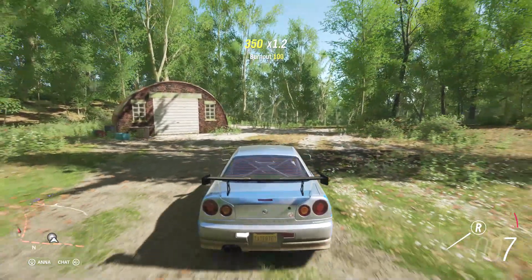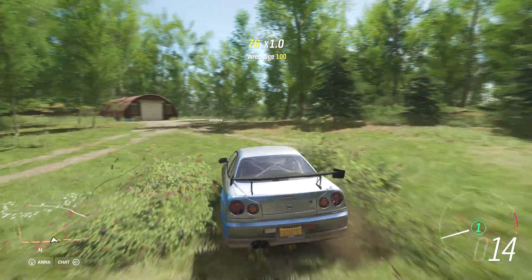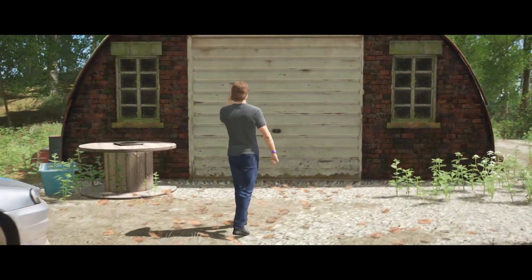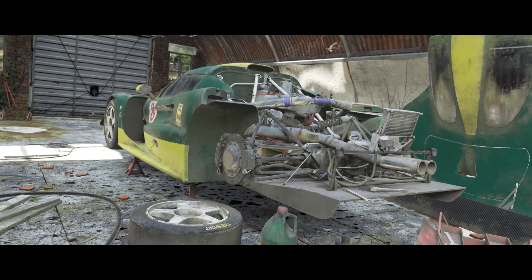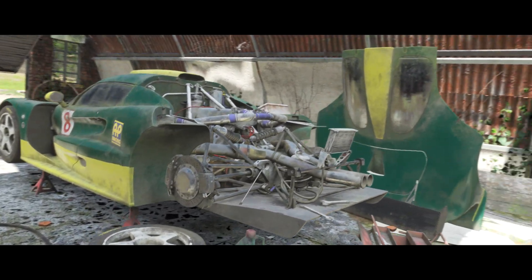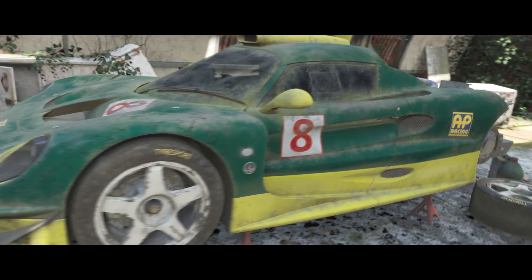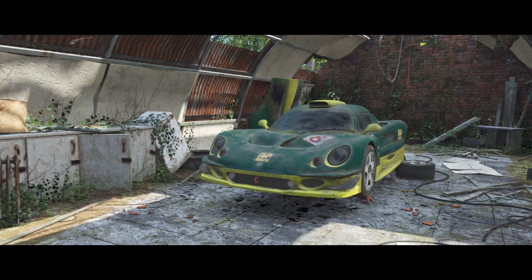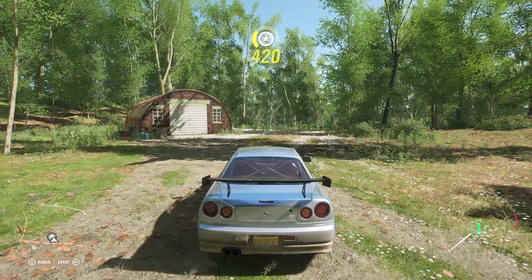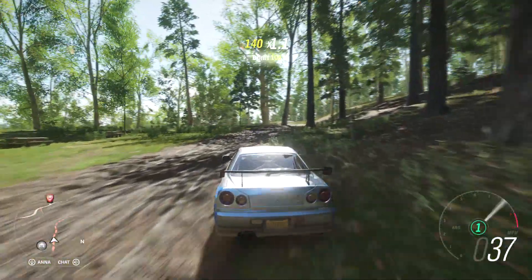So yeah, here's what the barn find is, and I hope you guys like it. Oh man, I had a poster of one of these on my wall when I was a kid. I still do actually, if Nan hasn't chucked it out. Lotus Elise GT1. Let's get it out of here. So there's what it is — it's a race car. An actual race car.